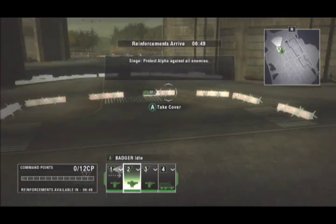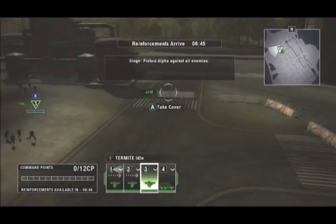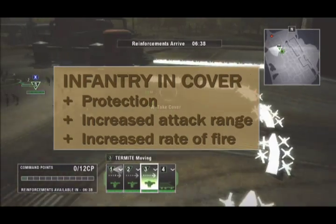Aim the cursor at the barricades and press the indicated button to move your engineers to cover. Infantry are vulnerable to all types of attacks when they are out in the open. However, when they are in cover, they are harder to kill, have increased range, and increased rate of fire.